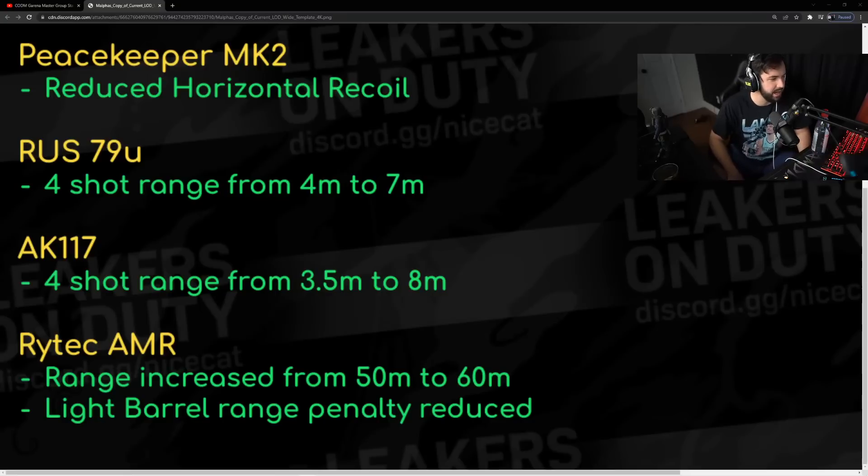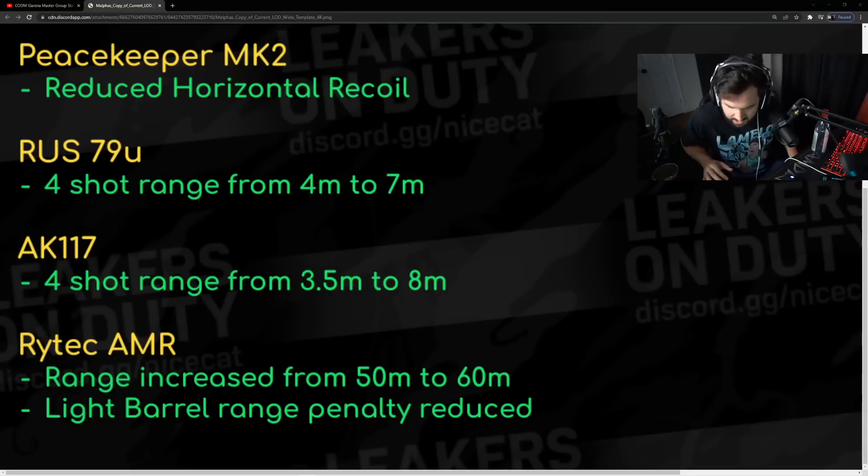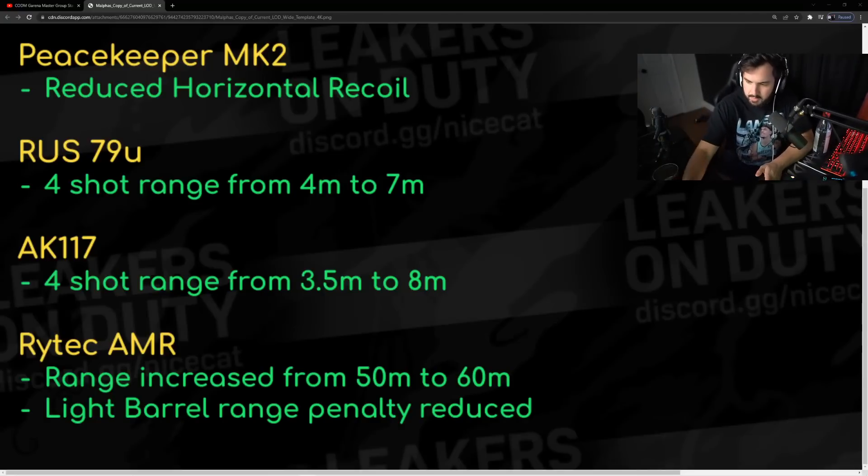The AK117 had a four-shot kill capability that very few people even knew about, because the shortest distance in the practice range is five meters, so you never even see the four-shot damage. As for the monolithic range bonus on the RUS, someone says 12% — I'm 90% sure that's wrong, but I could be wrong.